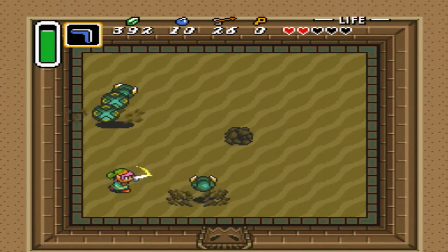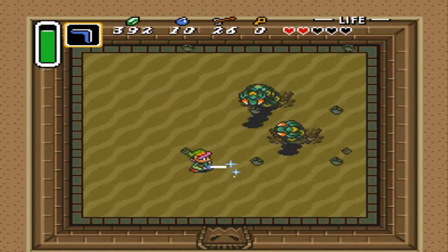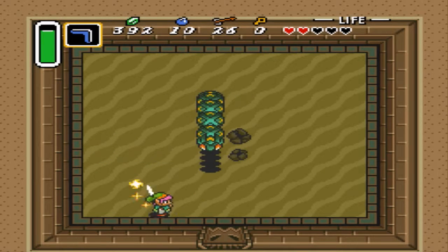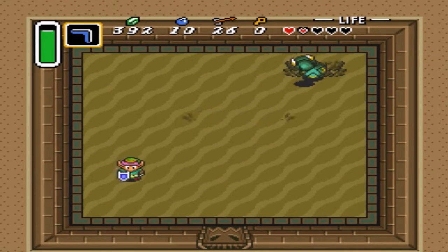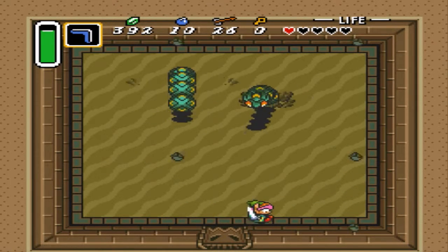Come at me, bros. These things have a lot of health - is what I'm realizing. I think you have to kill them all separately. And now they're shooting rocks out. So we got to dodge the rocks they shoot out.